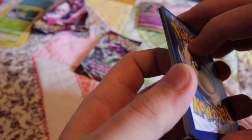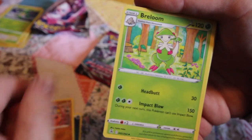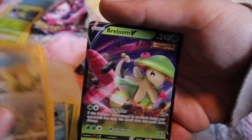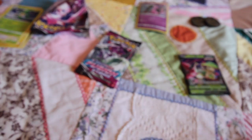So the front — Persian. That's the reverse. And Breloom V. Better than nothing. So we had two duds in the first one and a V. We have one dud and a V so far.